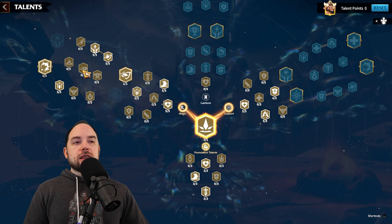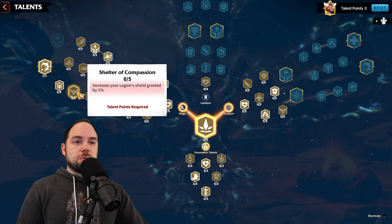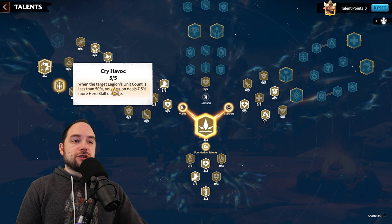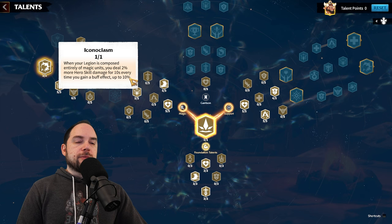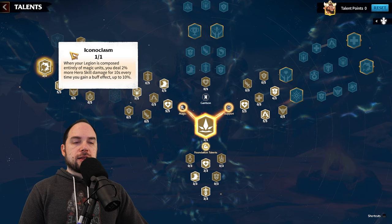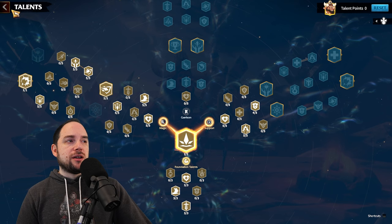The alternative would be taking damage to infantry, which isn't bad. But taking more hero skill damage via Chant seems bad to me, and I don't have shields, so I went to Wither — relatively unexciting. From there I took Cry Havoc: when the target legion is weak, I deal more skill damage. Then Iconoclasm: when your legion is entirely magic units, you deal 2% more hero skill damage every 10 seconds each time you gain a buff effect, up to 10%. We gain a lot of buff effects with this combination, so Iconoclasm makes a lot of sense. I don't think elemental boost or the support tree is where it's at.